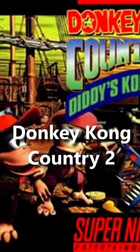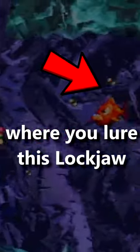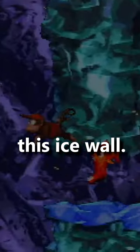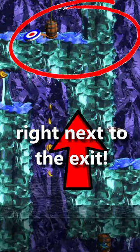Art Exip is a speedrun strategy in Donkey Kong Country 2 where you lure this Logjaw back to the start of the level and use it to take damage in the midst of swapping your Kongs over the corner of this ice wall. If done properly, you will get pushed upwards and conveniently end up right next to the exit.